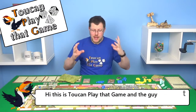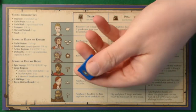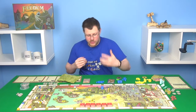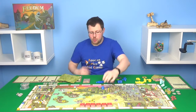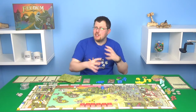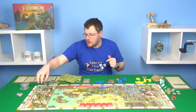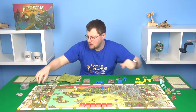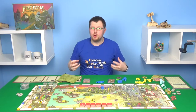Feudum is a huge, complex game where you are moving these dice-shaped pawns around, which are absolutely awesome. The side that you're on indicates what kind of character that is, and this is important for several reasons. They're going to give you potentially special bonuses for actions you do, but they're also going to help you control these guilds.